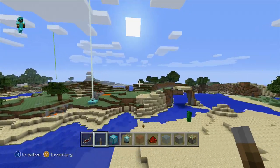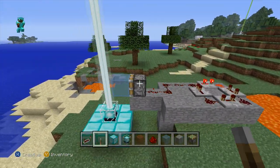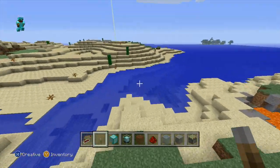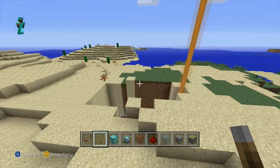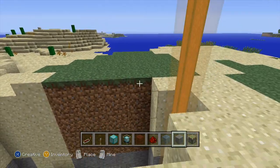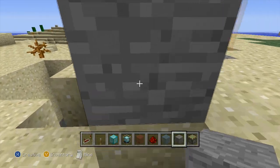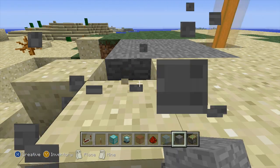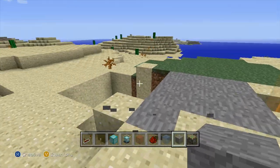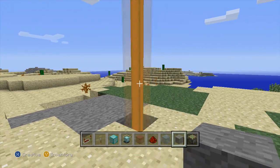I'd recommend you don't build your flashing redstone beacon contraption above ground, because it looks kind of gross and hideous up there. But if you have it underground like I do, you'll never even know the mechanism is down there, and if you fill in the ground above it with some more blocks it would look really flush and pretty cool. Putting it underground really looks a lot better.